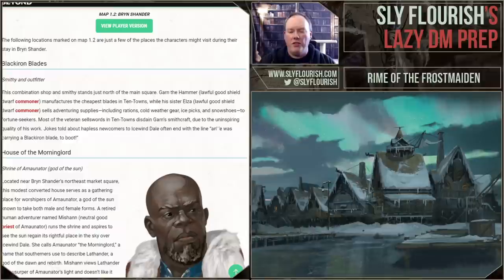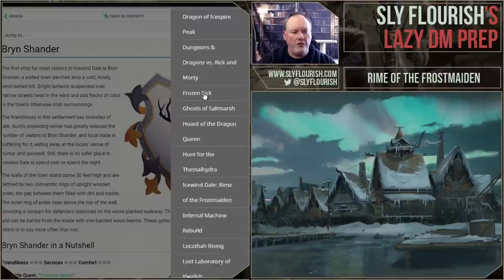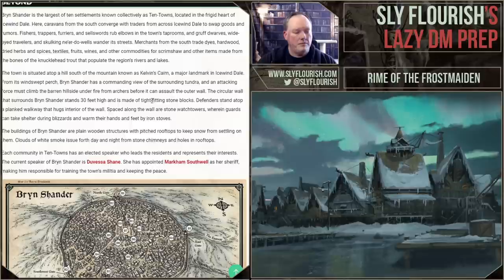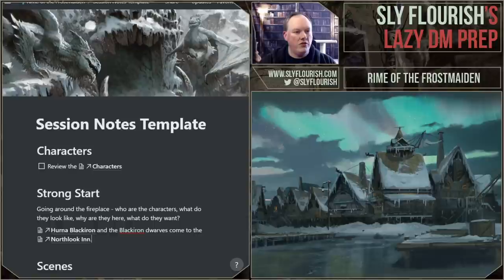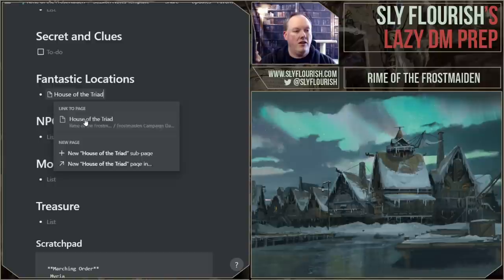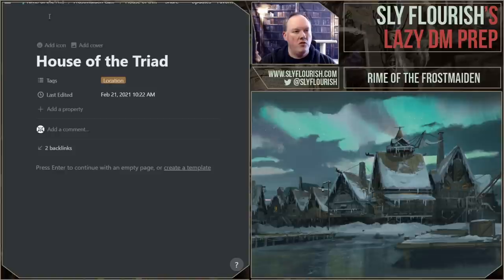Chat points out there are more locations of Bryn Shander in Legacy of the Crystal Shard, and you can also fill it out with Storm King's Thunder. Storm King's Thunder has many more Bryn Shander locations described, including one that's really important to me: the House of the Triad. I'm going to turn that into a ruined temple that has been taken over by the Cult of Auril. I already have a location entry made for it in Notion — I just haven't done anything with it yet, so I'll add new information as we go.